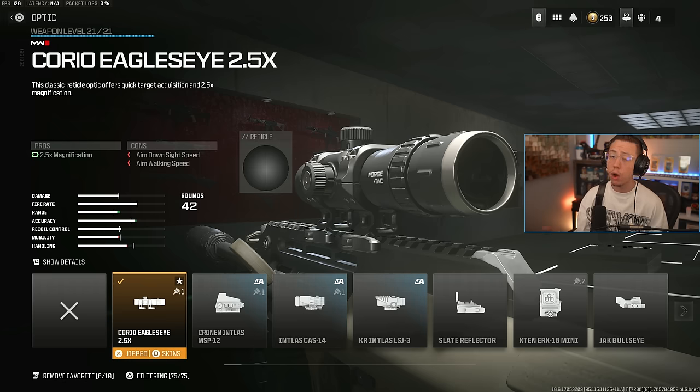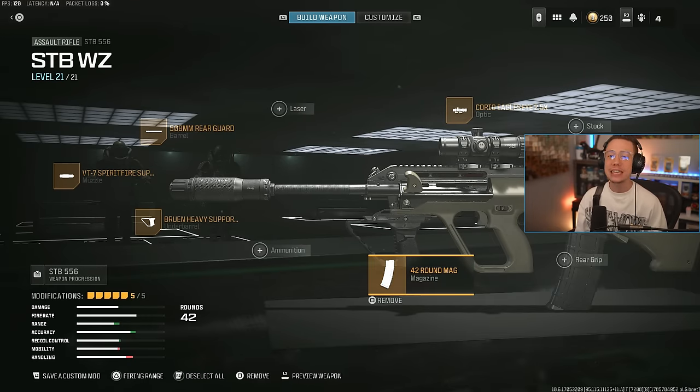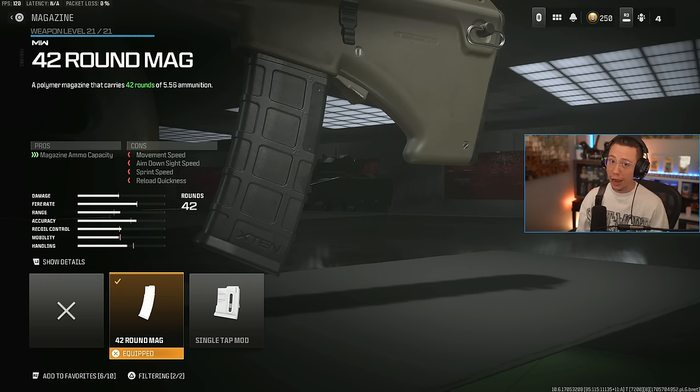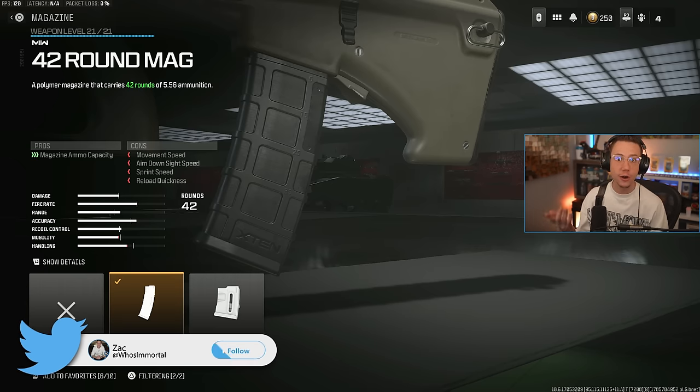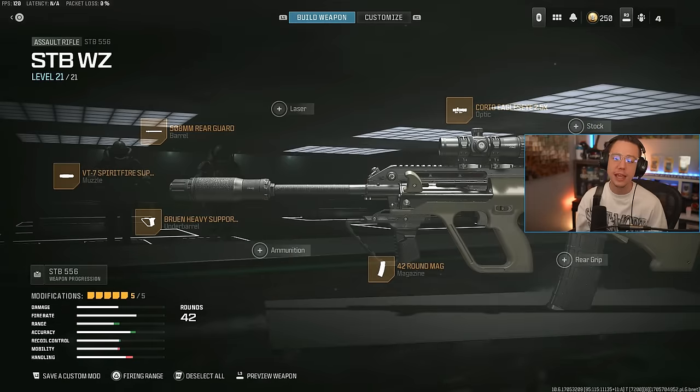If there is one optic that you like more than this, always go for comfortability — just keep that in mind. Now, magazine capacity is a problem here. 42 rounds is the max and it's got a decent fire rate, so you are running out of ammo. Its damage per mag is not phenomenal despite the TTK being great, and that's why this is at number five as opposed to number three or number two. But 42 is sufficient — you can make it work, it just takes some time to get used to.